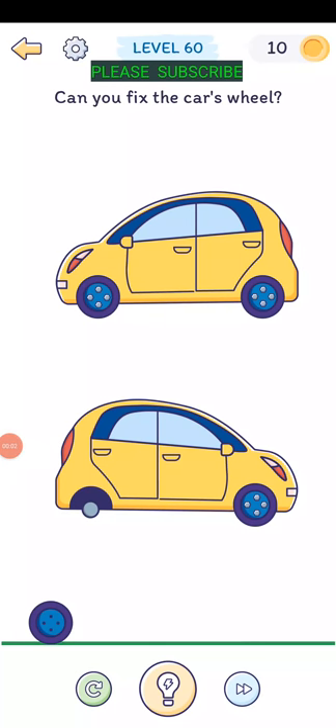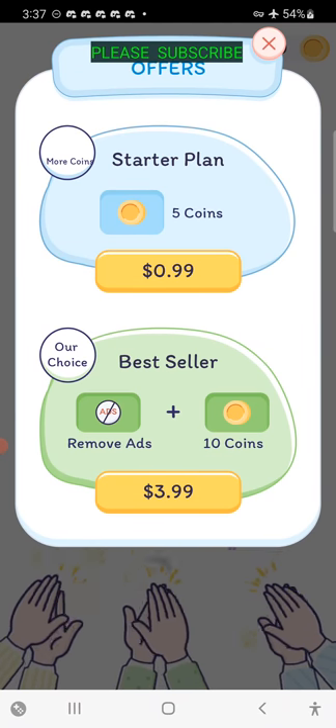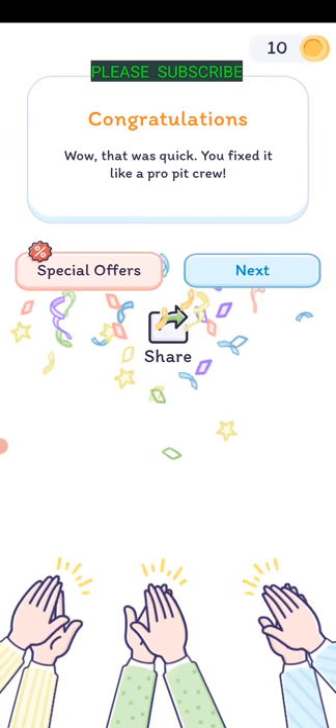Level fifty-nine: can you fix the car's wheel? Take the screws off of that one and drag them down from the other car. We're missing a lug nut on each tire. Drag them over so they all have three. Well, that was quick - you fix it like a pro pit crew.